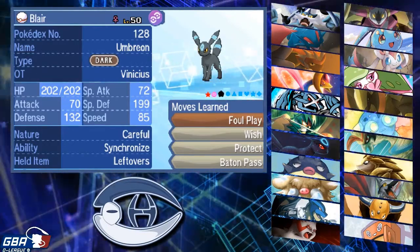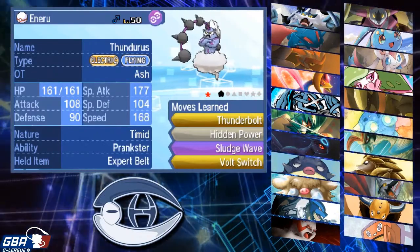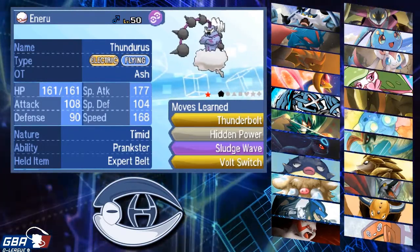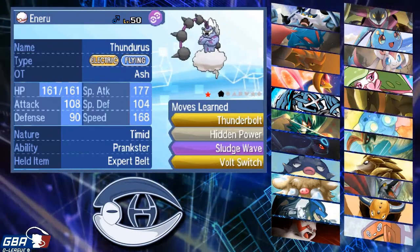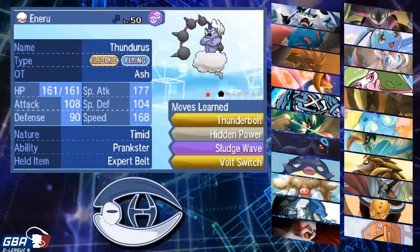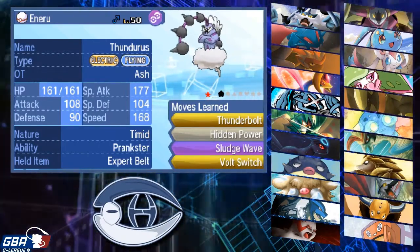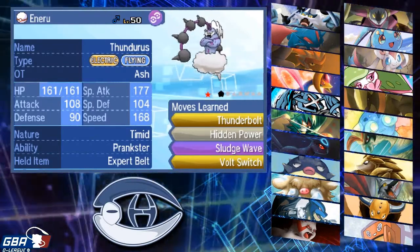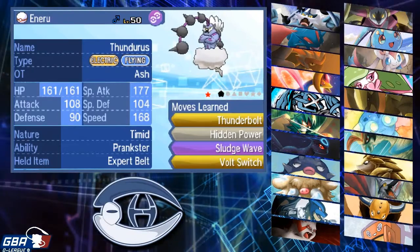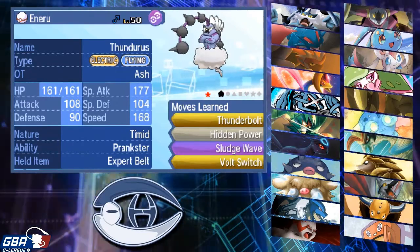I did not want to lock myself into any one move with Thunderous, so that's why it's Expert Belt. You guys know how much I detest Life Orb in League format when you can run something like Expert Belt and specifically tailor your EVs to knock out what you want. There's nothing I want to hit for extra power that I'm not already hitting super effectively, so Belt is probably the best choice. There's also Wise Glasses as an option, or I could have run Magnet to increase the power of my Electric moves for things like his Hoopa and Sylveon switch-ins. But I much prefer Expert Belt in this specific matchup.